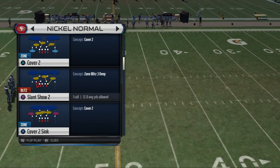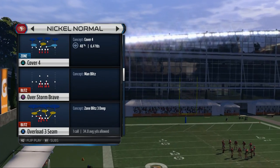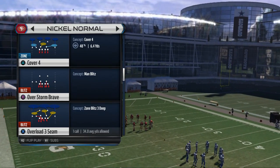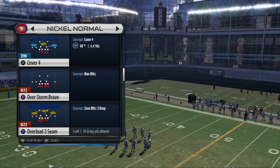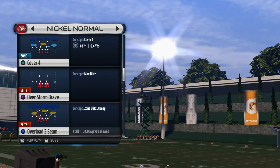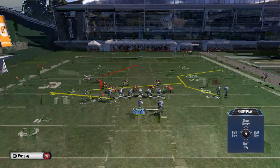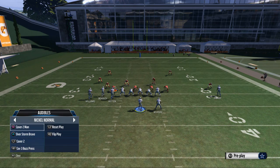Once I have my defensive formation selected, I scroll down and always come out in a cover four defense. This gives me access to three different types of zone coverages — cover four, cover three, and cover two — as well as some man coverages like two man under and cover zero blitz, because I'm going to utilize everything the quick audibles allow me to use.